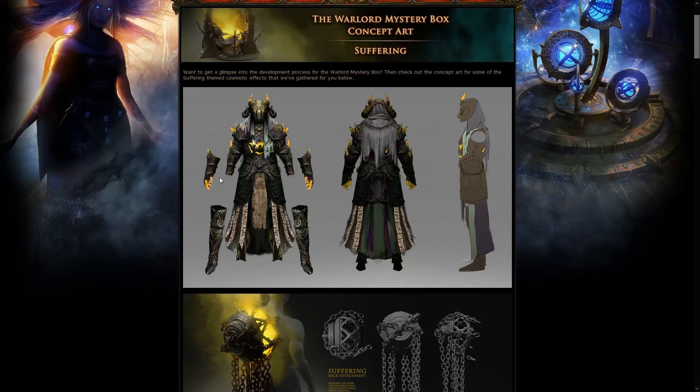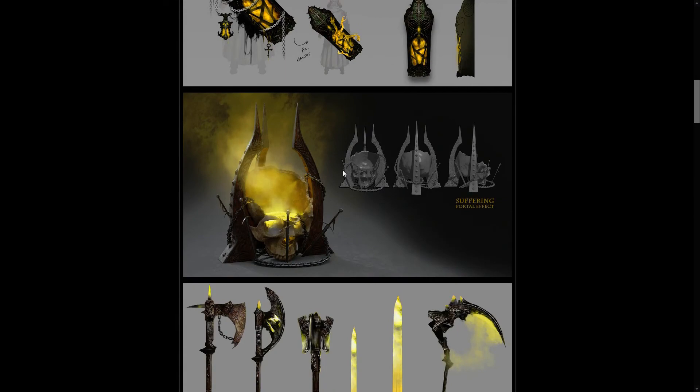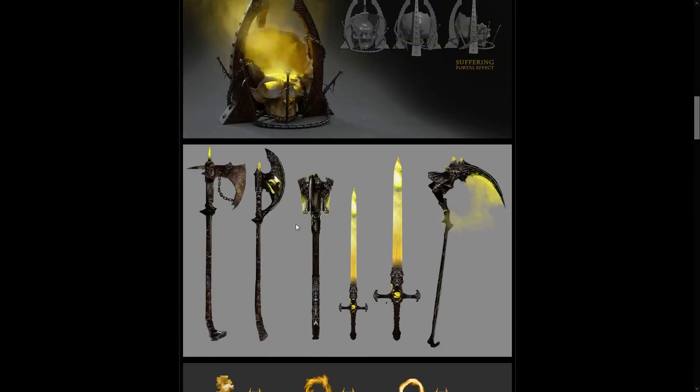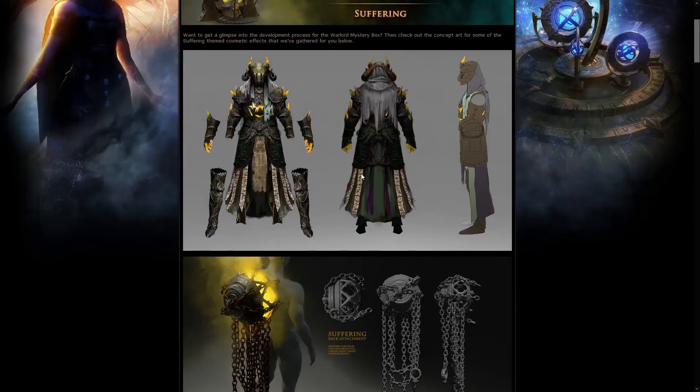It feels like in-game GGG is a bit too concentrated on the glowing parts rather than the armor itself. The concept, though, is absolutely amazing — look at this portal, look at these weapons here, it's so good overall. Definitely recommended to check it out if you like these kinds of things, and the other mystery box stuff should come soon if you like concept art, so stay tuned.